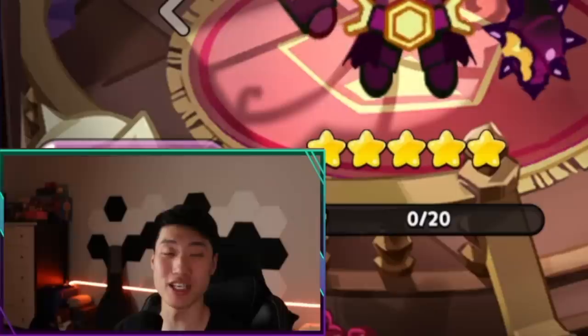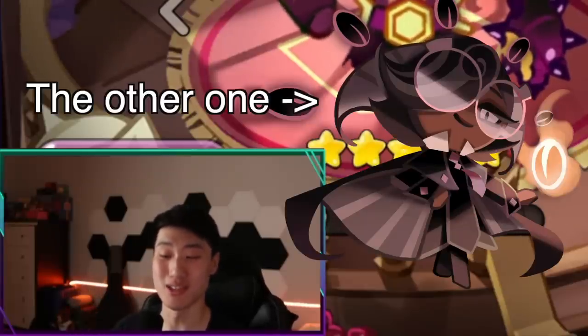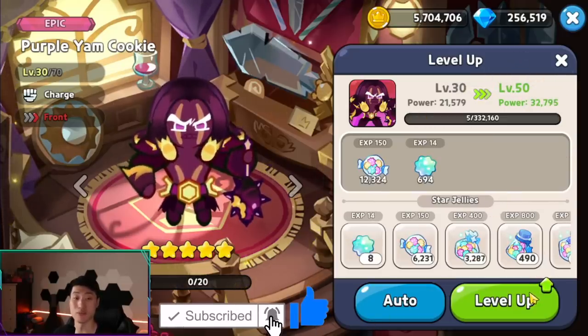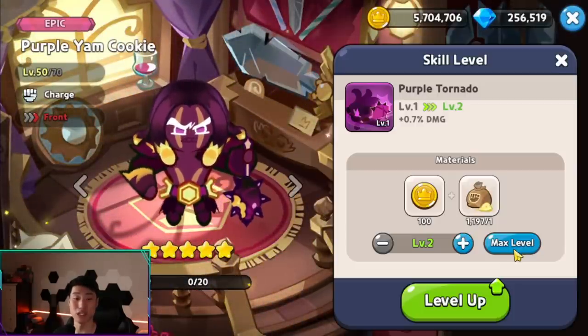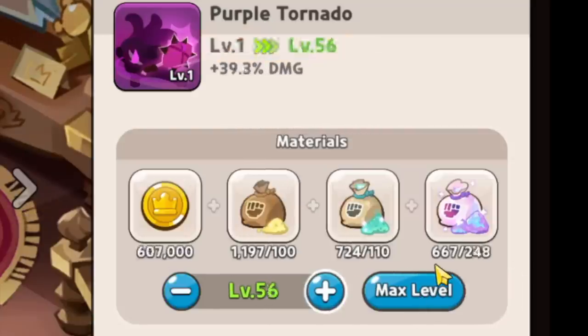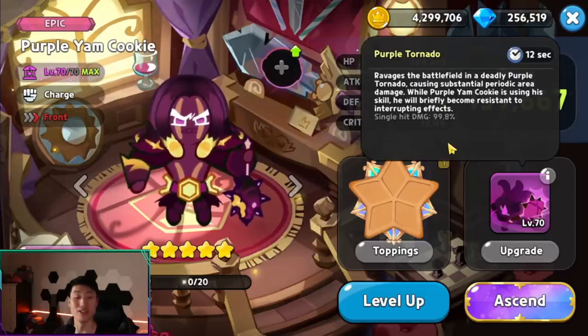Alright, here we go — Purple Yam, our second cookie that I've never invested any resources in, so we're going to do that right now. If you remember the espresso one, espresso needed to be level 50 to unlock the candy. I'm going to do that real quick — the haul to make him level 70, upgrade his skill, and farm more charge powders to have exactly enough. There we go, level 70; his single hit damage is increased now to 99.8 percent.